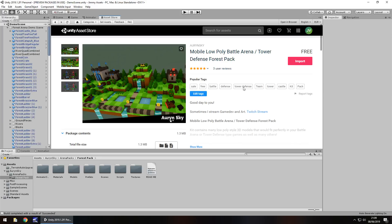Hey guys, Jimmy of Vegas here and today we're taking a look at a little asset in the Unity Asset Store called Low Poly Battle Arena slash Tower Defense Forest Pack. Now this one kind of caught my eye a little bit more than a lot of others simply because I was instantly drawn to how this looked.